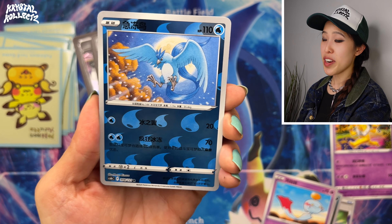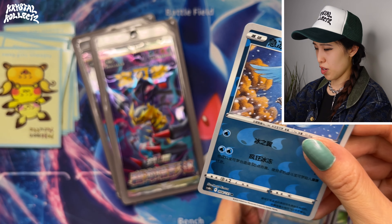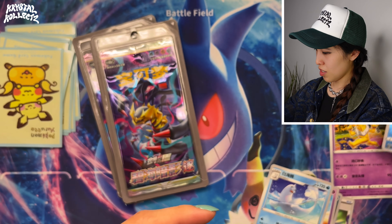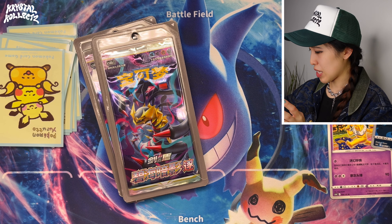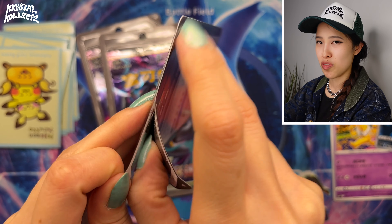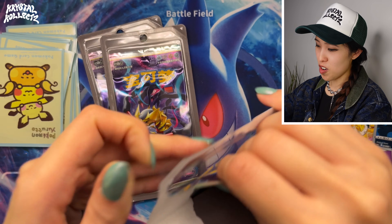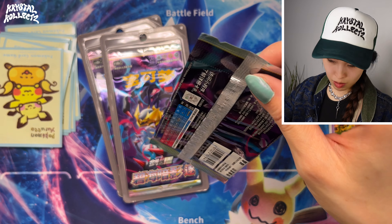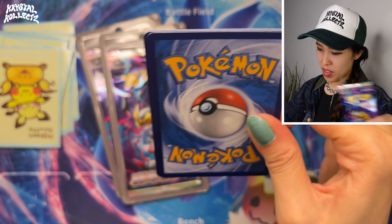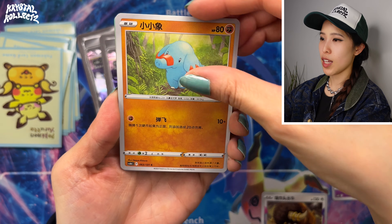I'm very happy to pull the Articuno Reverse Holo. When it comes to Reverse Holographics, if you collect by species, whenever you pull a Reverse Holo of your favorite it's always a special feeling because you can't really ask for that. Arguably it could be harder to pull than certain secret rares in a massive set. Third to last pack — let's see what else we can get.